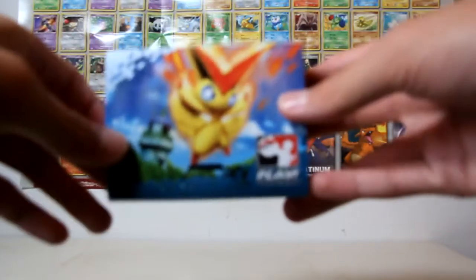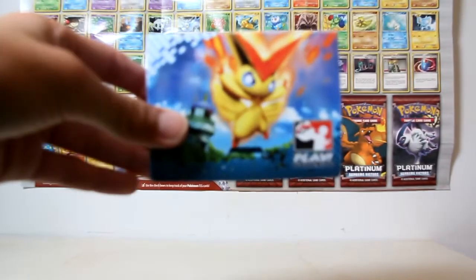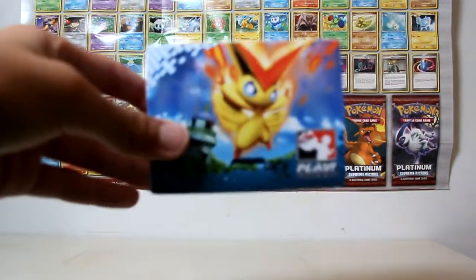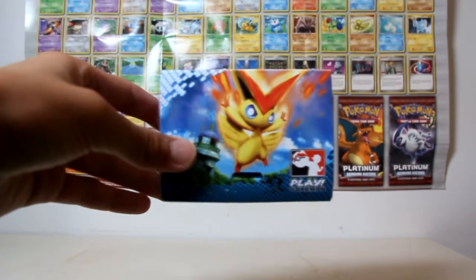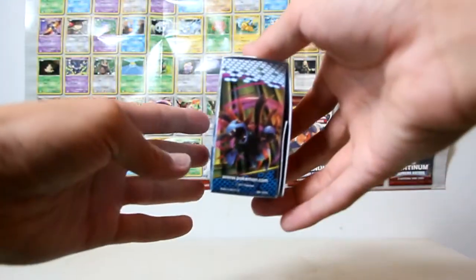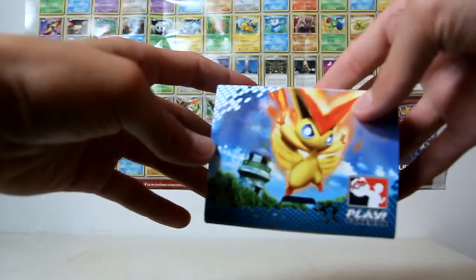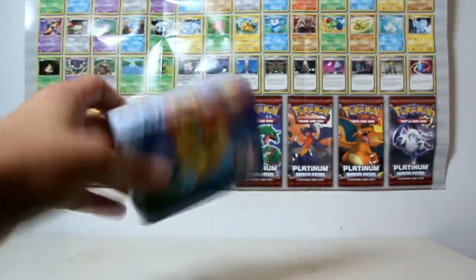I've got this cool deck box. It's got whatever that is on the side, and Kiram, and whatever that is, and Victini. Yeah, nice little one.